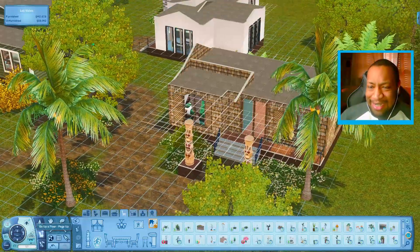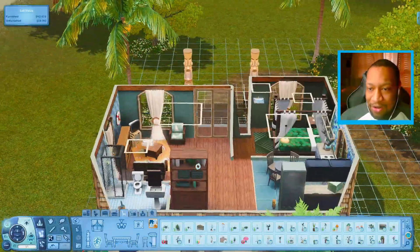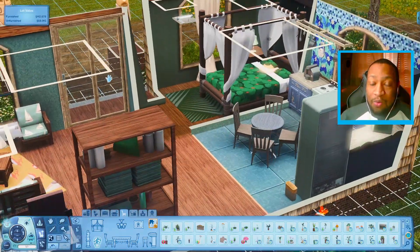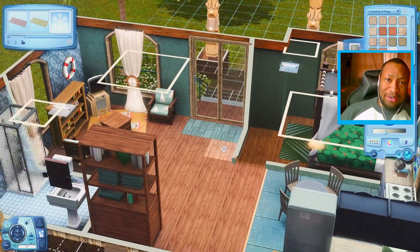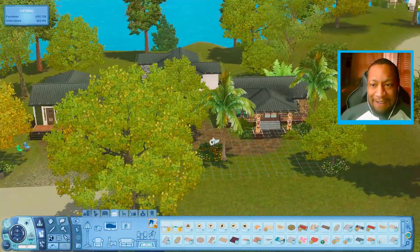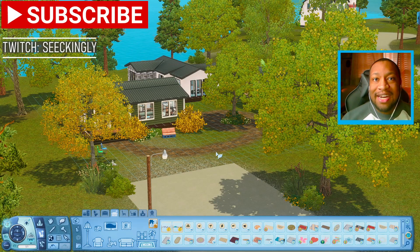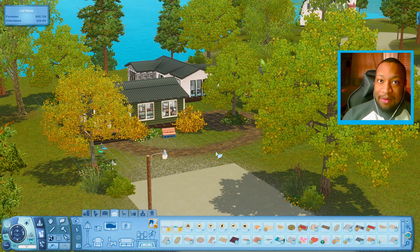Last but not least, we have our Sunlit Tides house. This one is the smallest, but I still think it looks kind of cool. When you come inside, you have your living room area, a bathroom, a kitchen, and then a bedroom — so it is a one bedroom house. I might just add a little rug by the front door. Then when you come in the backyard, you have a massage table, a shower, you can relax, grill, and sit down and eat. I think I made pretty good use of the lot size. I'll leave the download link down below. If you did enjoy it, please leave a like, comment something down below, follow me on Twitch where I stream more of The Sims, and I'll see you in the next video. Bye!